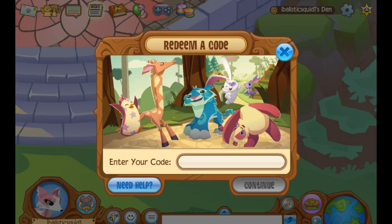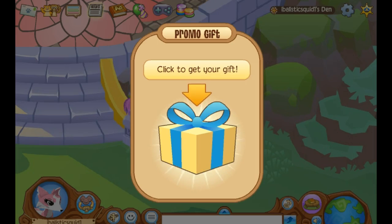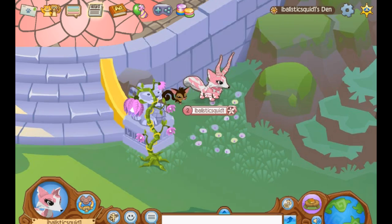All right, let's enter in the first code. It's loading. What did we get? I can't remember what code this is, but it's the police chief hat. Let me try to guess — it's either from the otter or the raccoon. I'm not really sure. I have no idea. I'll take that. Let me just recycle something. All right, next code.